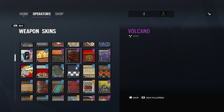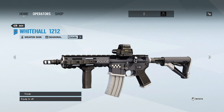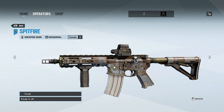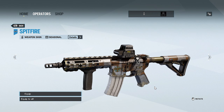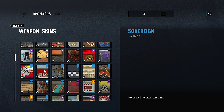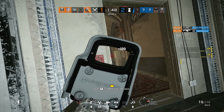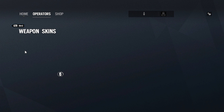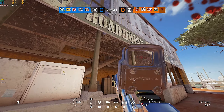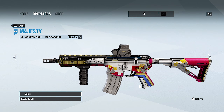Moving on to Operation Grim Sky — the seasonals here are actually pretty nice. First is Whitehall 1212, known as the police skin — I think it's pretty clean. Then we have Spitfire, which obviously resembles Hereford Base, the map reworked for Grim Sky. After that is Sovereign — I'm not sure what this is inspired by but it's really clean, I rocked this in a few of my videos. And then there's Majesty, my favorite Year Three skin — I love the floral decals and overall reflectiveness. I love metallic or reflective skins.